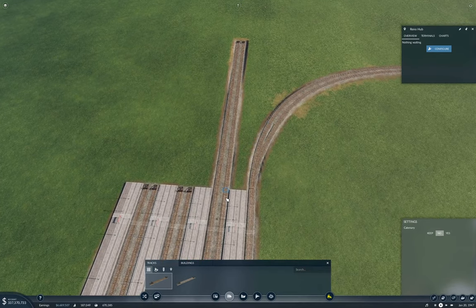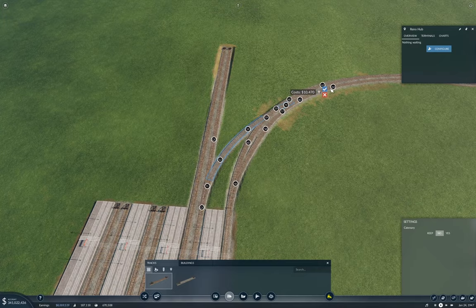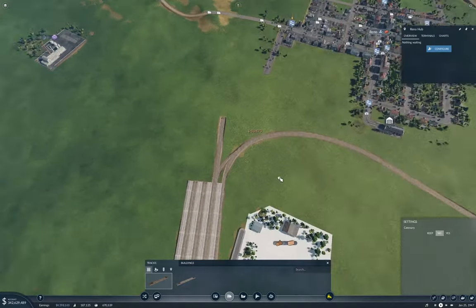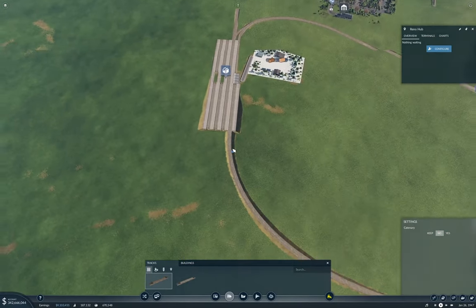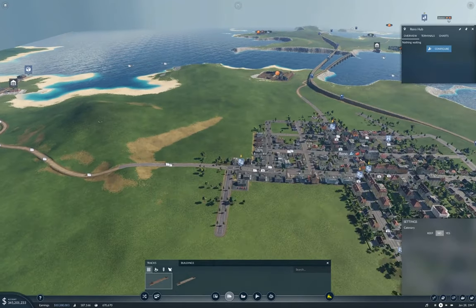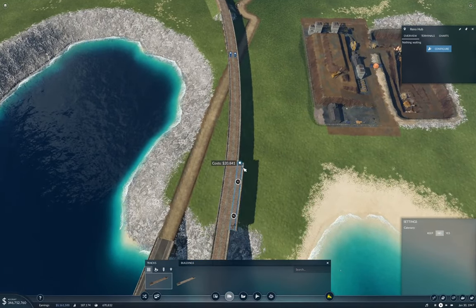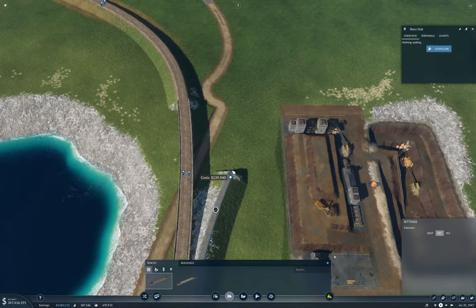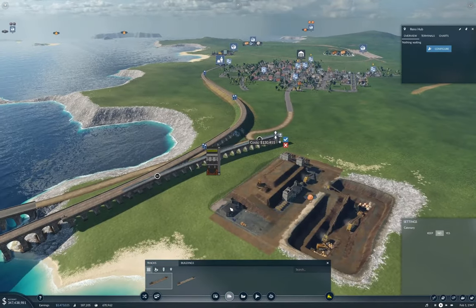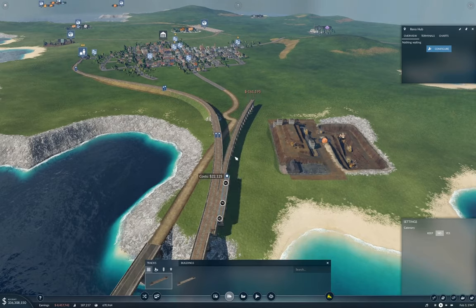If I do this, that lets me fling some trains onto that line, and I'll be able to fling them in from over here. This needs to come around this way, but I'm going to need to get some dual trackage going here — matching trackage going around that way, and keep it level up to there.